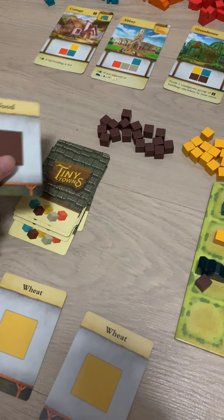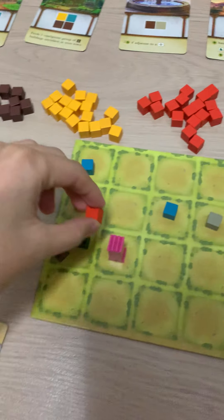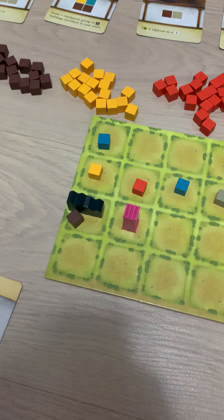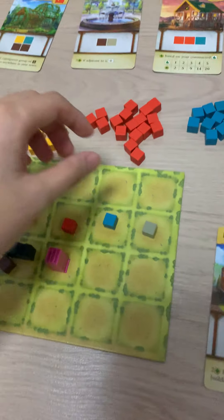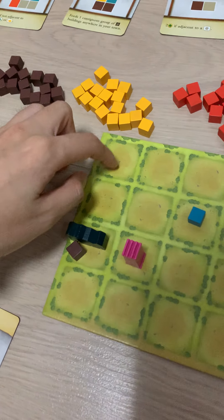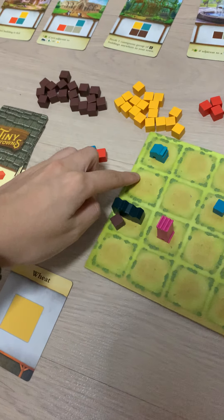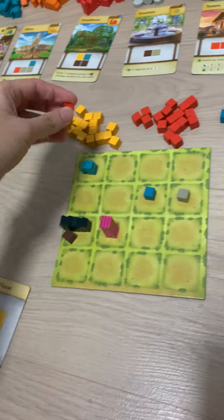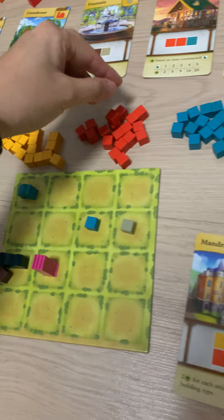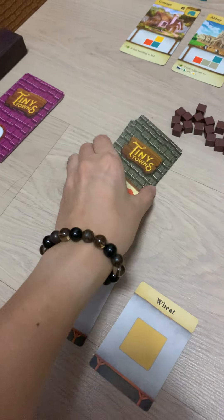Let's try to put a wood to get a brick here. Let's get a brick. I'm going to use the factory ability to get a brick over here. And then I'm going to build my first cottage, which is going to be here.